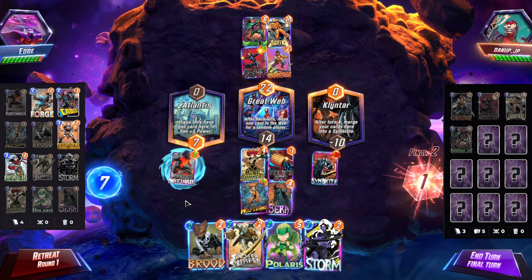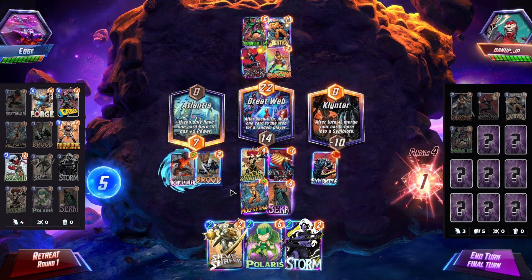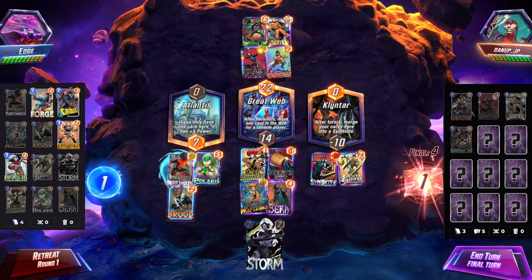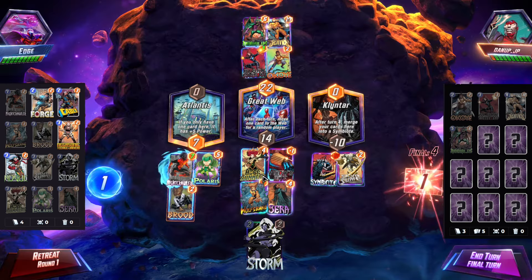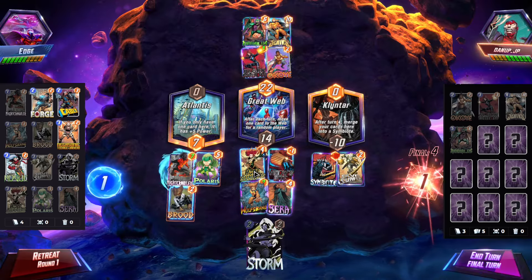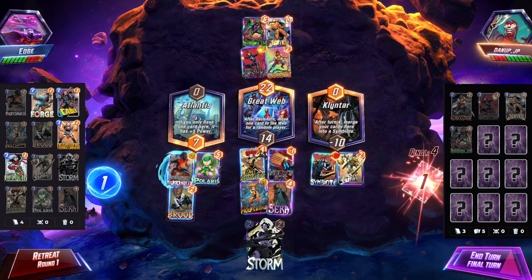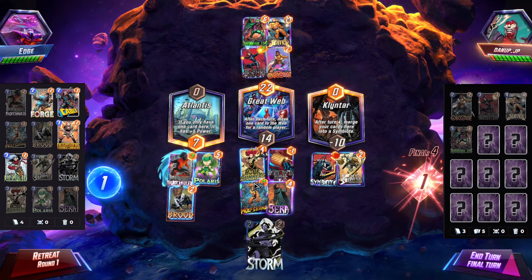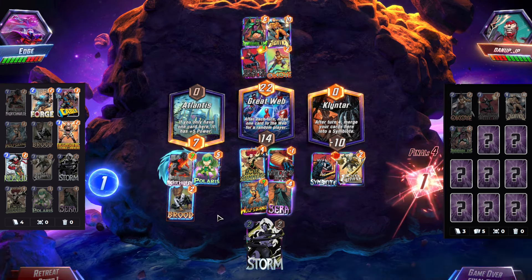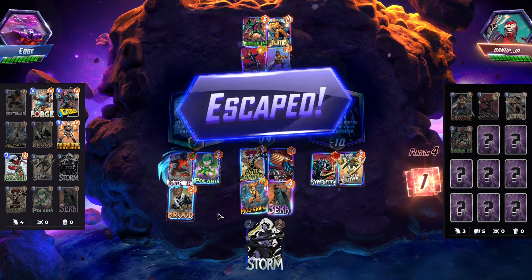Basically just fill up left or something. Something better I could have done is hold on to Nightcrawler with Hope. X-Men plus 1 — so that's plus 2: 16, 16 plus 4 is 20 — not exactly enough. Escaped.